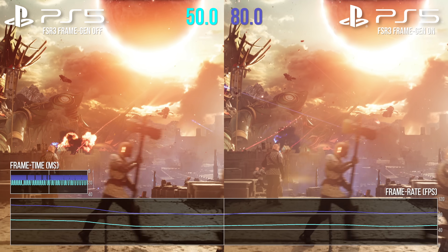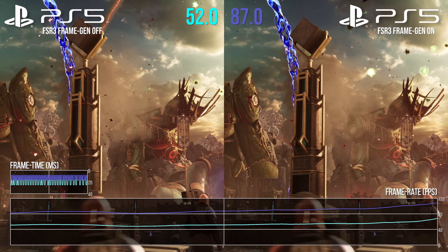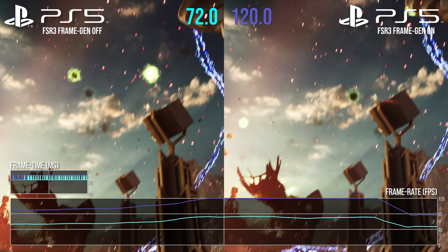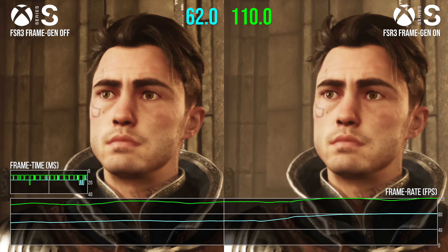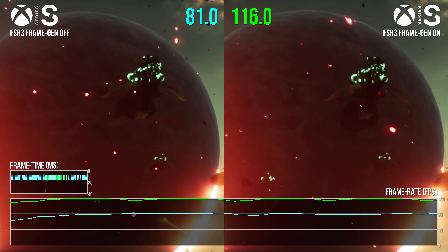A quick look at the framerate chart demonstrates that the promise has been delivered. AMD's FSR3 has been successfully ported onto the consoles and the framerate uplift is clearly impactful. Not only that, but all consoles are supported — even Xbox Series S supports frame generation, and there's an interesting wrinkle to that story we'll go into later.